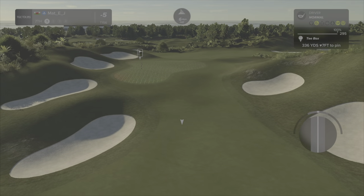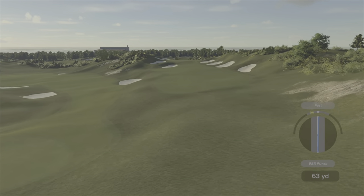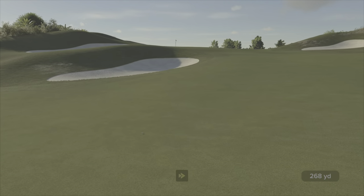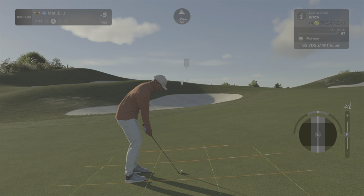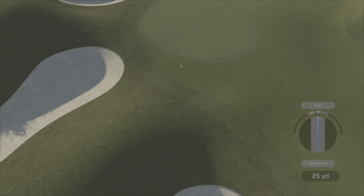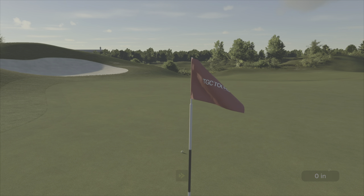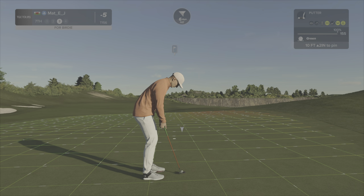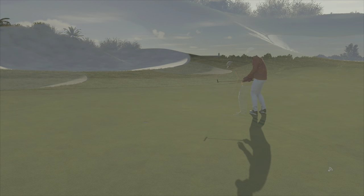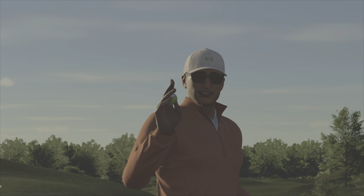Teeing up on the seventh hole. Going to lay back on this one, give myself hopefully a 67-yard wedge in — yes, there we go, perfect 67 on the dot. Should just sit down, hop and stop. About a 10-foot uphill putt — quite a bit of movement. Making these reads and we are six under through seven. Par three and a par five to go — let's close out the front nine in style.